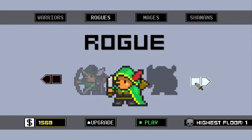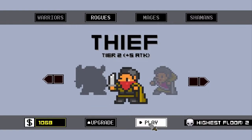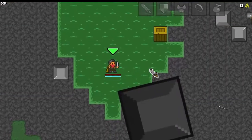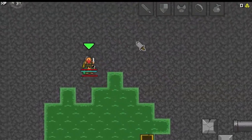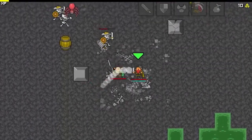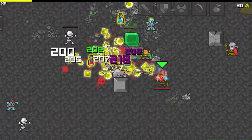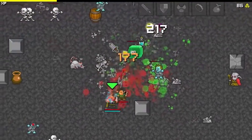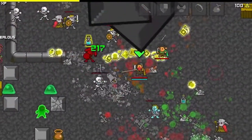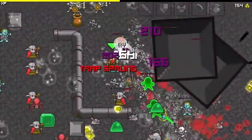I haven't even bothered to unlock most of the mages — I don't really like them. But I do like the Thief. Let's upgrade him and see how we run around here. You can walk through any of this water or lava looking stuff, it just slows you down. The bosses are just giant normal enemy sprites, but they do all have unique patterns and stuff, so the bosses are still cool.